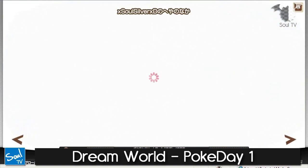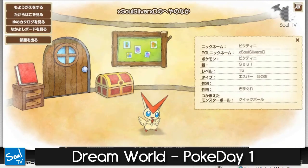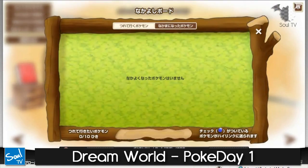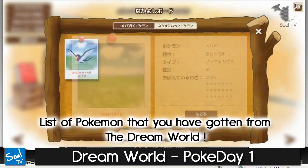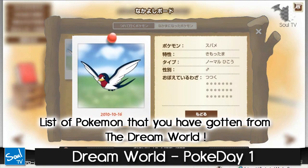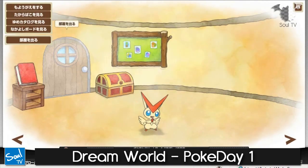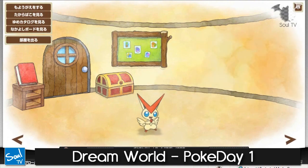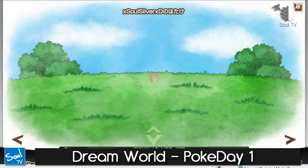As you can see, there's not much going on inside. You can see information about Victini, and here's a board where it tells you all the Pokémon you've gotten from the Dream World. Here's also a tile I got when I first accessed the Dream World for the first time.